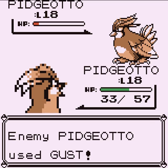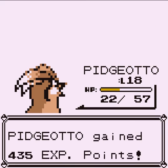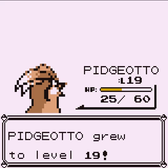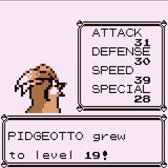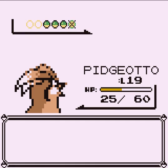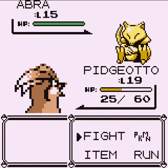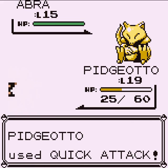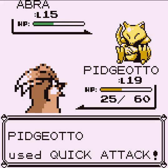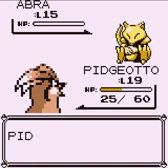Critical hits totally negate stat drops. If someone lowers your attack, a critical hit goes from the level your attack normally is — mine's 31. So even if my attack was cut by Growl, a critical hit would still calculate from 31, which is like 1.5 damage multiplier — I don't think it's two.